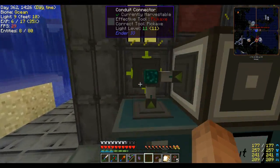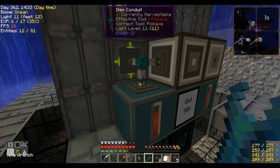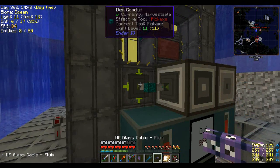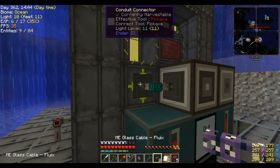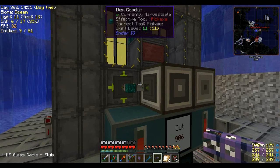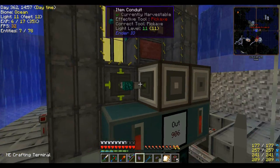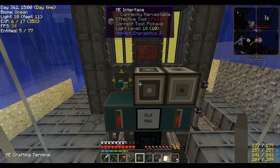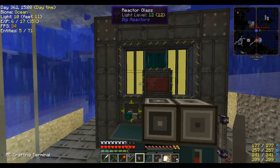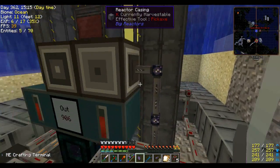So what we're going to do now: we want this guy to be inserting, we want it to be always active, and now we have 64 — beautiful. This will always have one in it, which is important because if the power were to cut out because it ran out of fuel and something wasn't ejecting properly, there will be one in here no matter what.